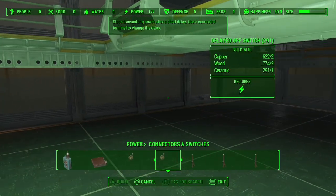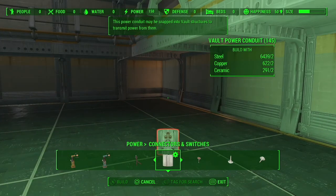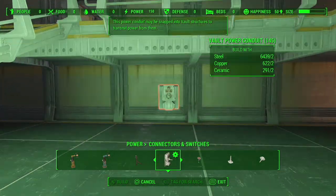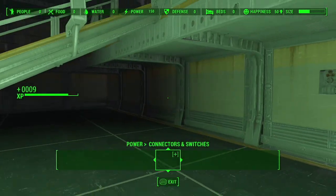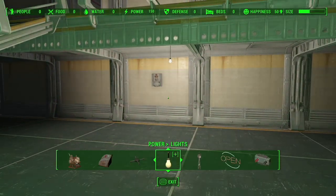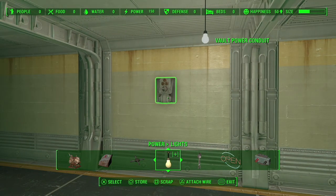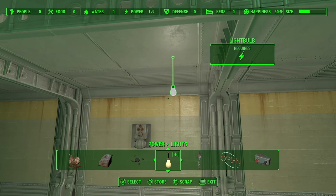In this category, you should find what's called a Vault Power Conduit. When you place this on the wall — in this example, we put a light bulb — it emits a radius of power, and as long as whatever you want powered is in that radius, it will work.